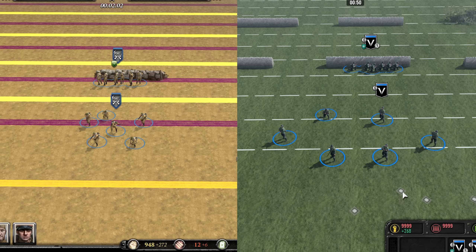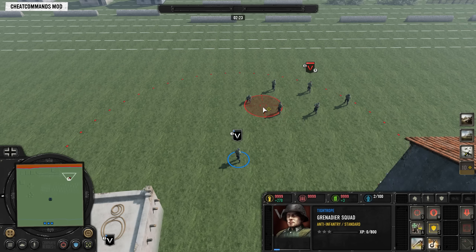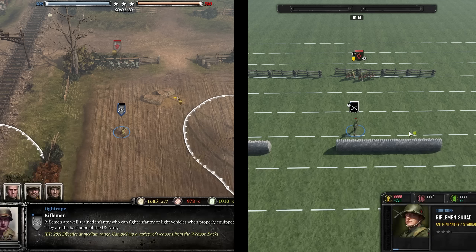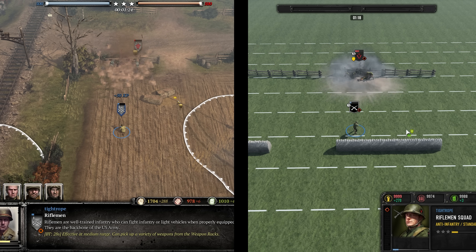When a squad is retreating in Company of Heroes 3 it has a 25% damage reduction bonus, so a last split-second retreat can really blunt the impact of a grenade. Intercepting grenades on retreating units are far less effective.